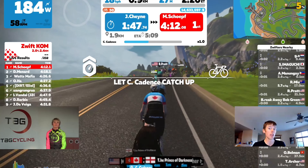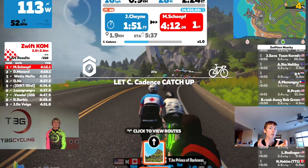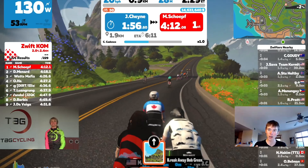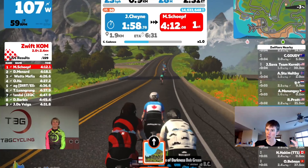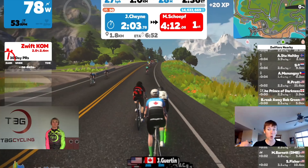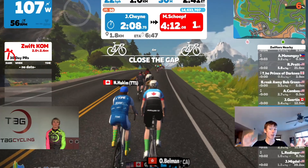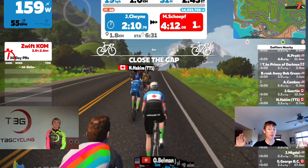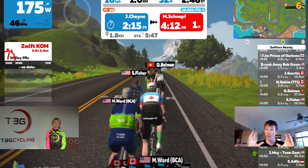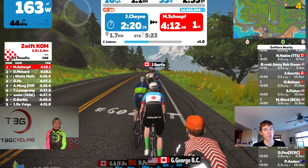One thing on Zwift that's different is called the blob effect — very important. Once you have more than five riders together in a group, it's called a blob, and that group will actually travel faster than any of the riders would be going solo at that power output. It's a little weird, but that's how the physics work. You want to get into the blobs and stay in the blobs, because if you start getting dropped out of that draft, it's going to be really hard to get back in given how much faster the group is moving.